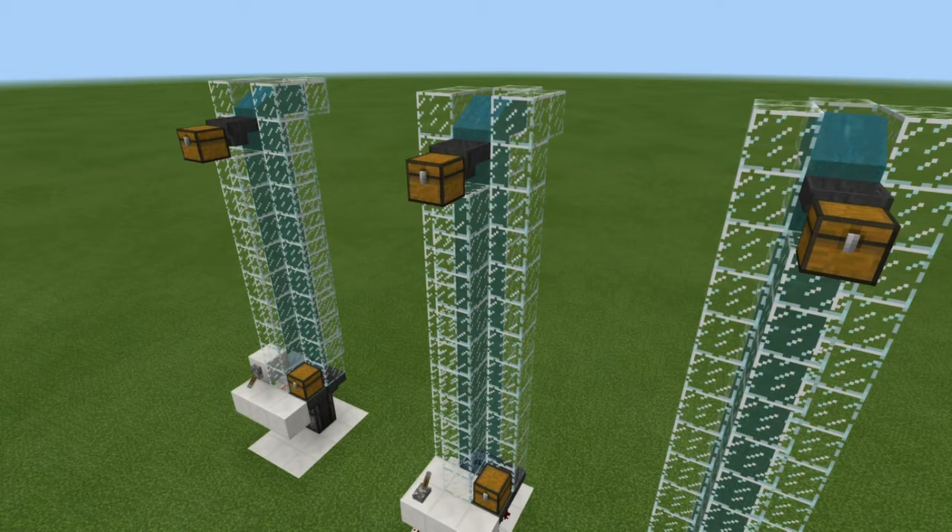Now, before you I have three different designs. The one to the right is going to be the slowest design but the cheapest. The one to the left is going to be the medium speed, and then the one right in the center is going to be the fastest one. With that being said, let's go ahead and jump into the tutorial.